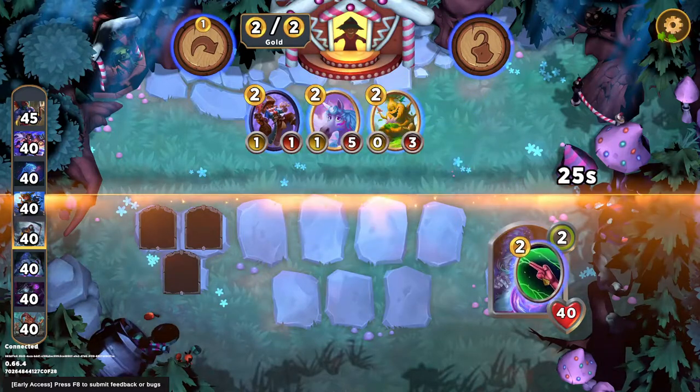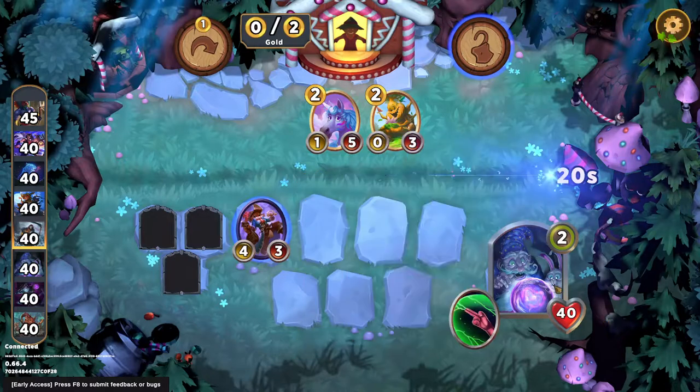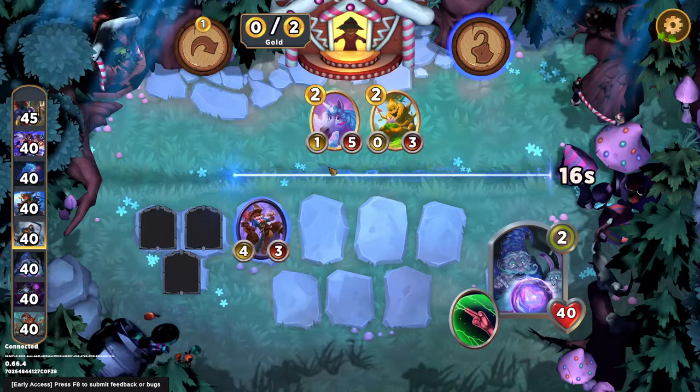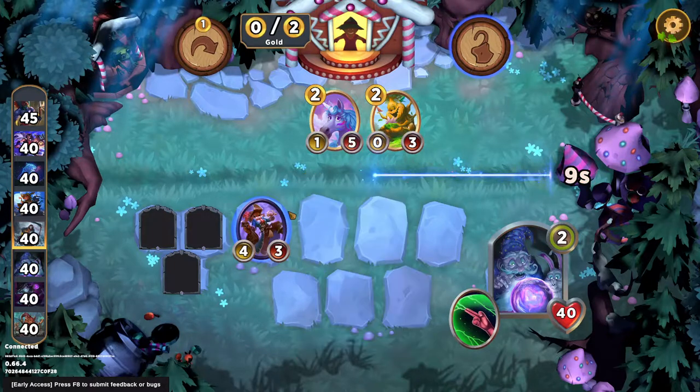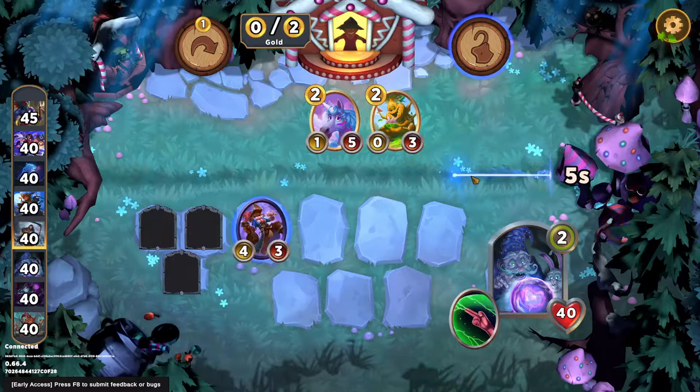I'm just going to start off with an Eenie Meenie Miney Moe. That's probably the best option. We could have gotten the Unicorn, which is okay. It's really tough to kill a Unicorn that's been buffed by both of these. But Cut Purse is a full three power, two toughness ahead of where it should be, so hopefully we can get ourselves a Slay here.